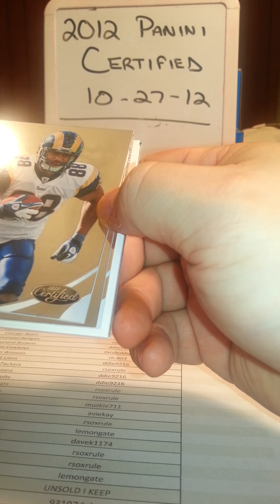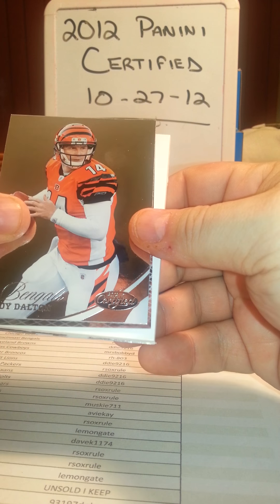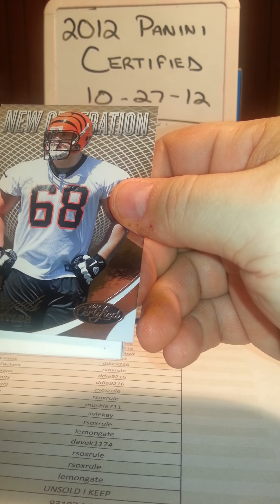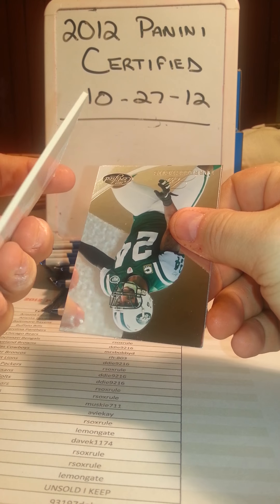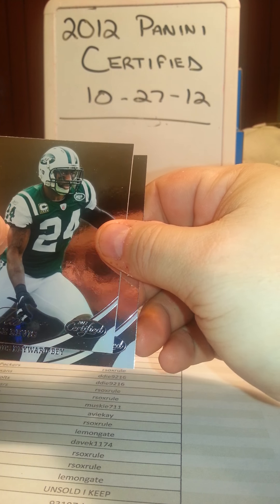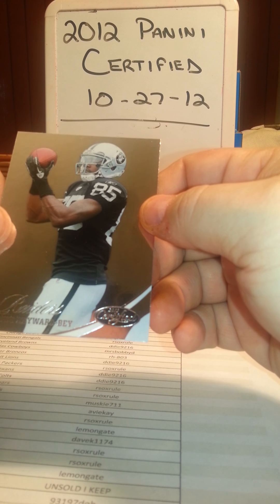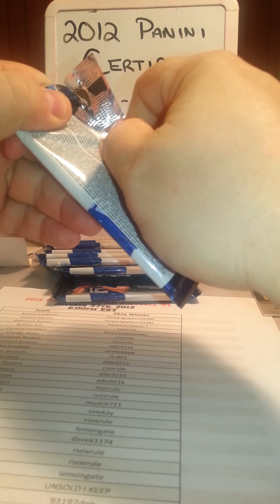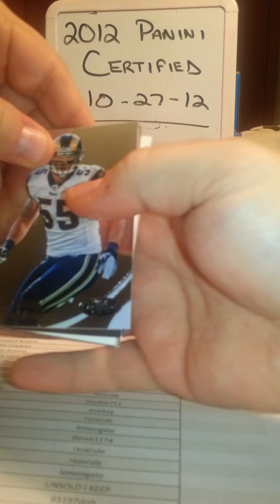Lance Kendricks for the Rams, Andy Dalton with the Bengals having a pretty good year. Here's one of the New Generation cards - Kevin Zeitler for the Bengals. There's one of those filler insert cards - those are fun. Darrelle Revis for the Jets - very glossy, nice texture. Darius Heyward-Bey as well. I'll go through all the cards after to make sure none appear to be numbered on the back, so we'll do that at the end.